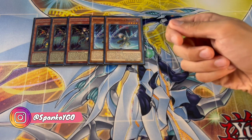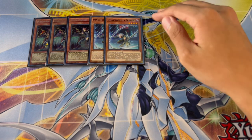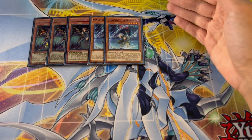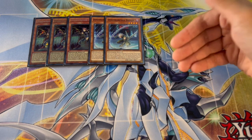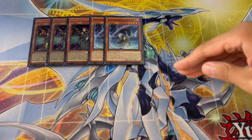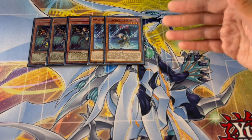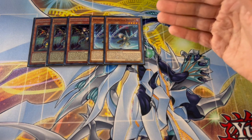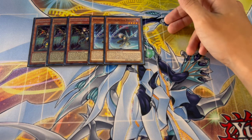If you go Misc, people will argue it protects your Therizia from getting Impermed. But honestly, if your opponent uses Imperm on Therizia, they're going to lose anyway because you'll see one of your fusion traps no matter what — and they won't have the Imperm for the Rextrum. Misc also can't be used as fusion material, so it's kind of just a brick. These are the only Dinomorphia names you need.